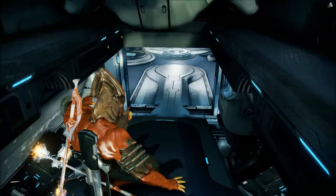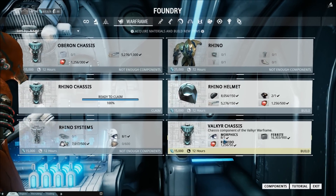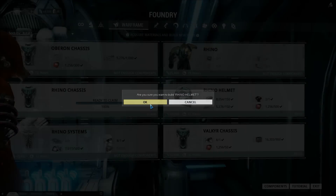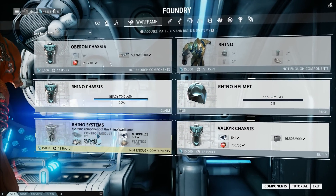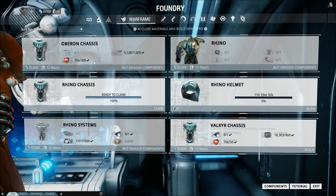I do need to find Plastids because Rhino needs them. Oh hold on — there's the helmet. So that's done. I have the chassis built and the Rhino helmet is building. Now I just need Plastids and control modules. I need a planet that has Plastids — that's the big thing.